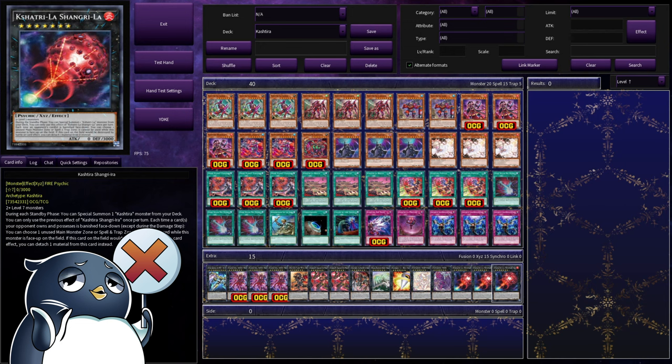Each time a card your opponent controls is banished face-down, you can choose one unused zone they control — either monster or spell-trap — and it cannot be used while this is on the field. And not only that, you can detach a material if this card would be destroyed. So the idea is, with the deck we have a lot of ways to banish cards face-down, and when we do so, we will remove more and more of their available zones.